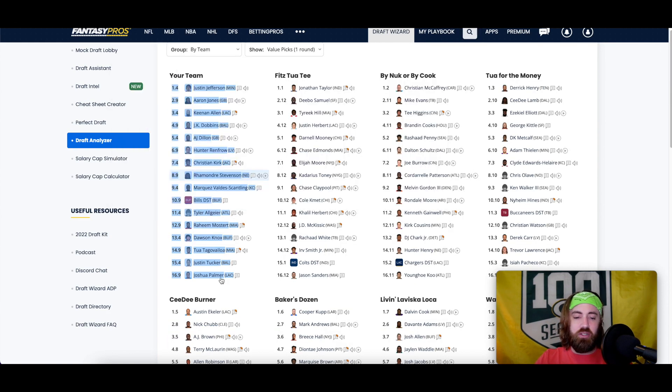Here is a draft I did ahead of time — let's zoom through this. Justin Jefferson fell to me at the fourth pick; obviously going to take him. I actually value that number one wide receiver just a little bit more than the top three running backs. Aaron Jones fell to me at 2.9, and I was kind of planning on going wide receiver. I was also planning on fading quarterback and tight end, though at certain points it became really hard not to take them.